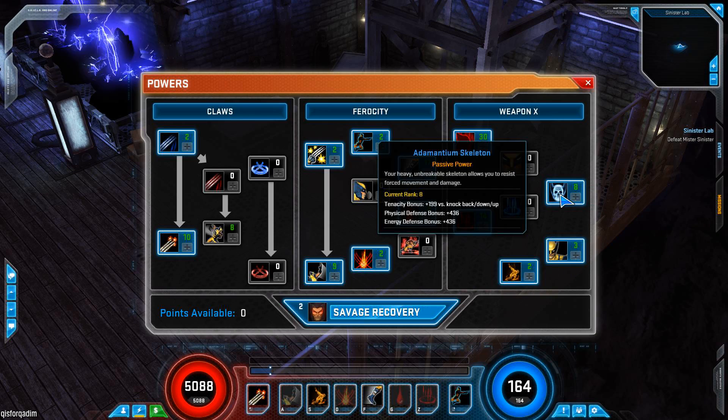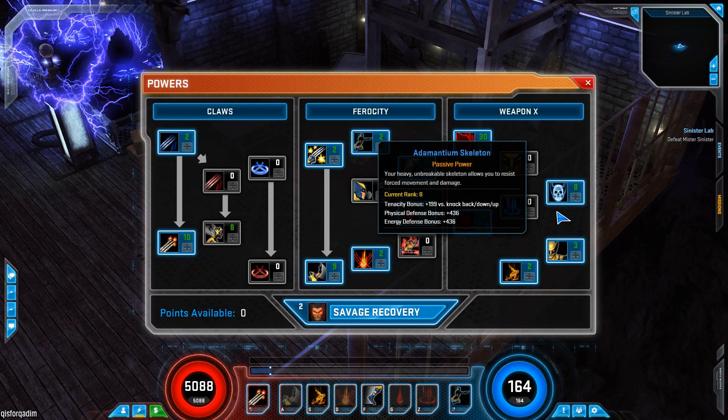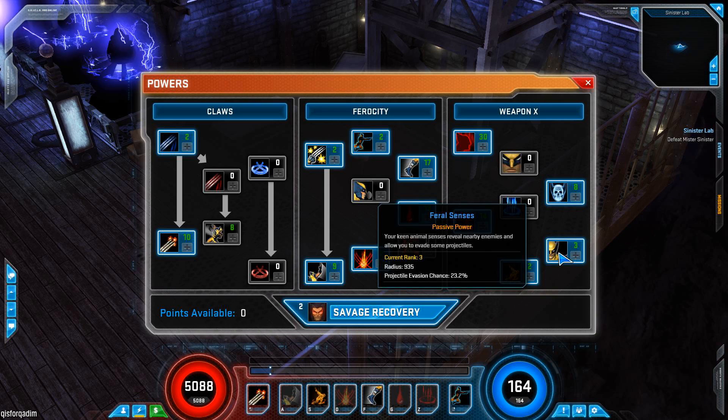This 8 points in Adamantium Skeleton comes from a piece of gear, which is kind of a giveaway - I don't really need it but it's useful to have. Feral Senses I have just because I like having the little red dots on the map. That's great.